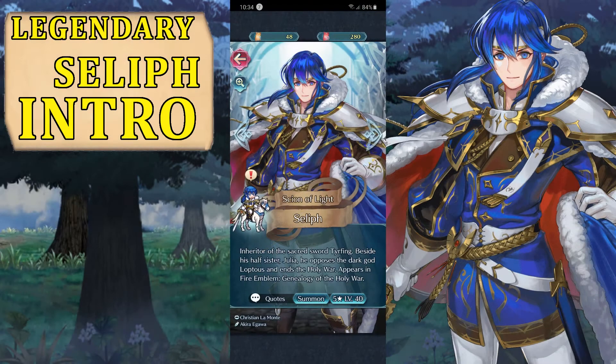Hello everyone! Welcome back to Fire Emblem Heroes! Today we have Legendary Seliph as a focus for the showcase — a somewhat cool follow-up to the resplendent Julia showcase. He is also a really good unit. We saw him in gacha a long time ago and never managed to pull him then, but we did pull him in the Blue Maria gacha, so I'm really happy to bring you this showcase.